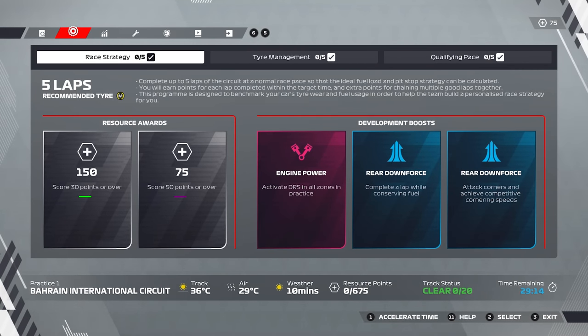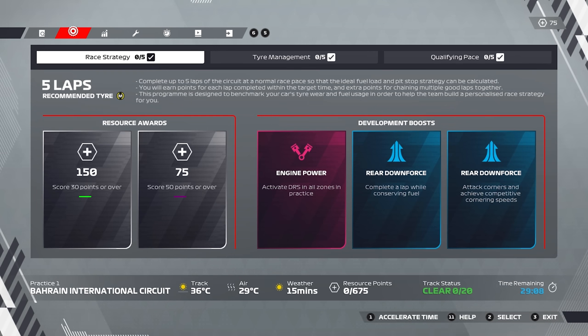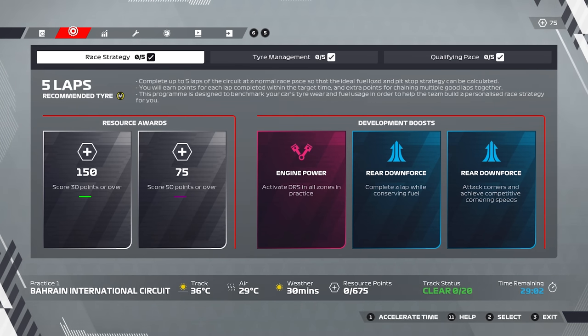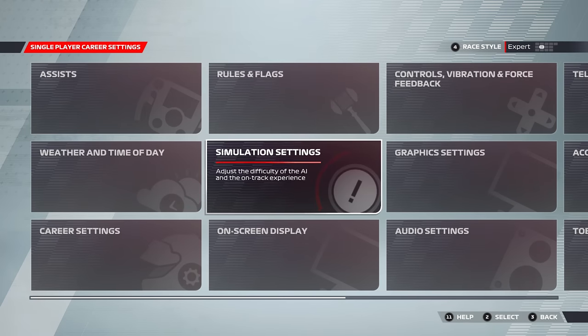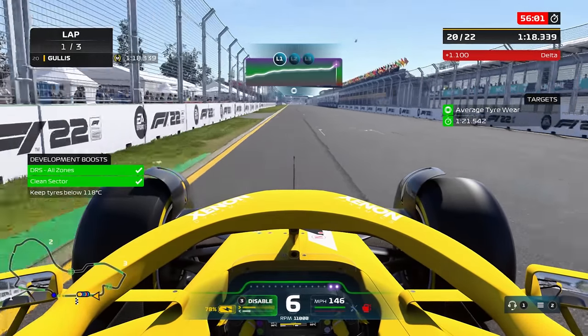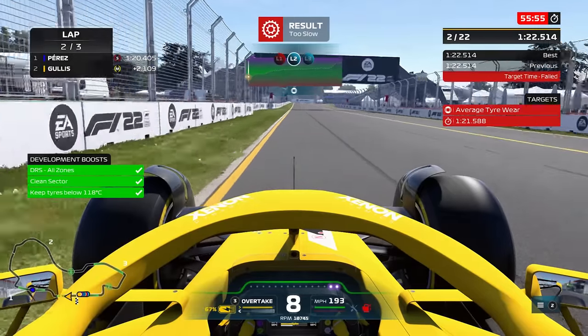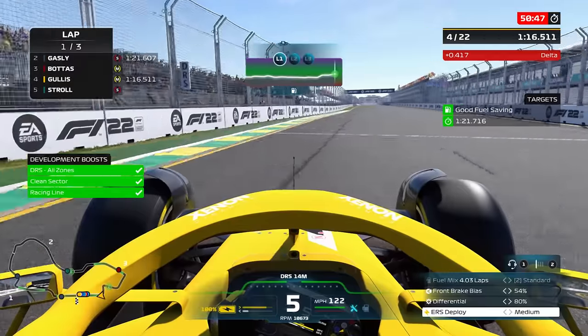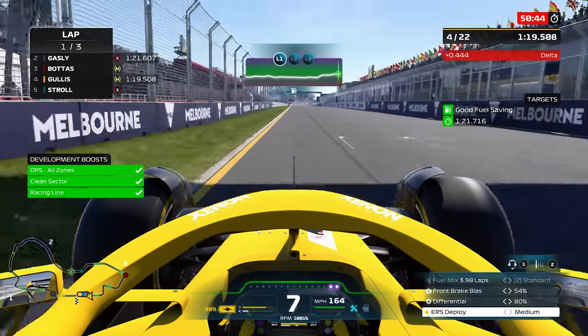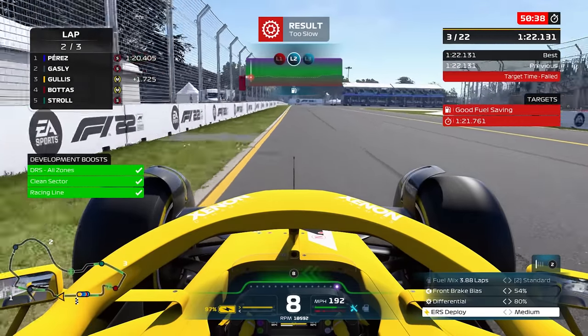Practice programs are the most important part of the Formula One weekend as it's where you gain almost all your resource points, which helps you buy upgrades to make your car faster. There are also bonus discounts up for grabs. Before you head into the first practice session, reduce your AI difficulty to about 10 less than you would usually have it. All programs — bar the track acclimatisation — have a minimum lap time you must pass regardless of whether you meet the criteria of the actual program. The lap time required is set at a near-impossible level for the AI mode you're running, so make sure to turn it down if you want to gain the benefits.